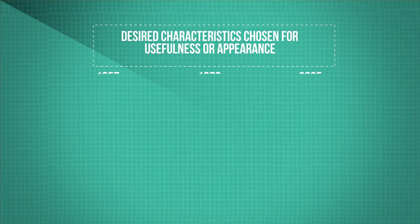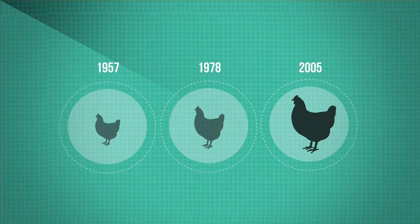We just keep breeding and selecting and breeding once more until we hit the desired jackpot. Look at what we've done to modern chickens in 50 years — it's over four times bigger due to selective breeding.